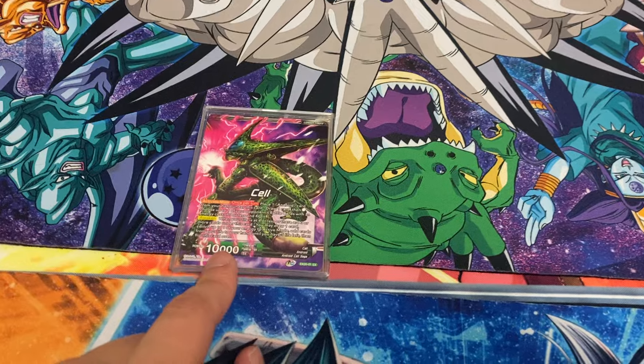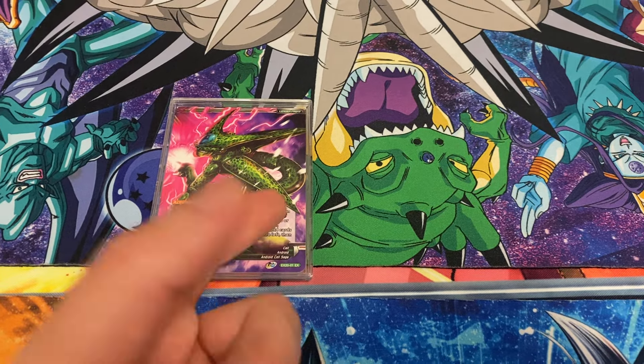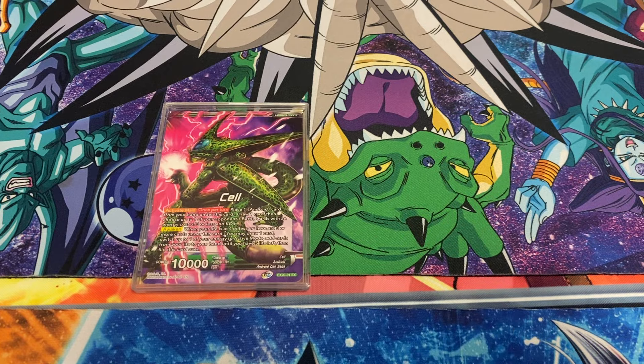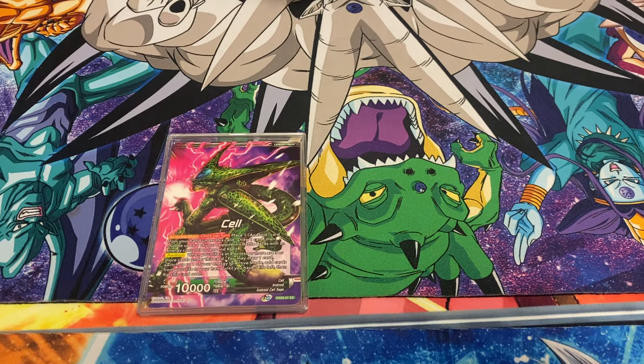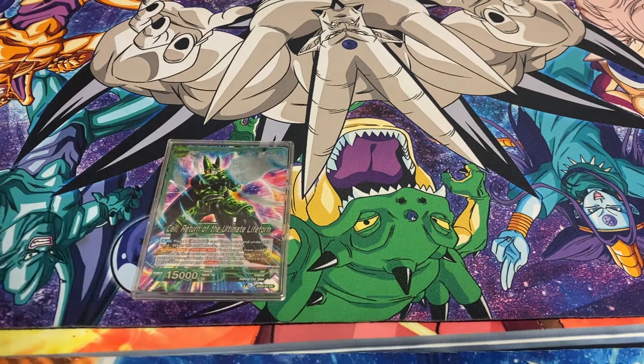A tip for this deck: when you have a 3-cost or less, try not to play it, because if you do play it and they combo with this effect, they can free play an Android 17 or 18, get a free crit off you, and then place it on the leader. So try not to play a 3-drop if you can.